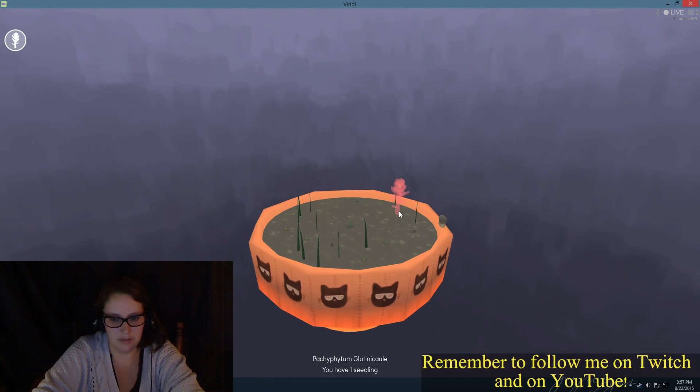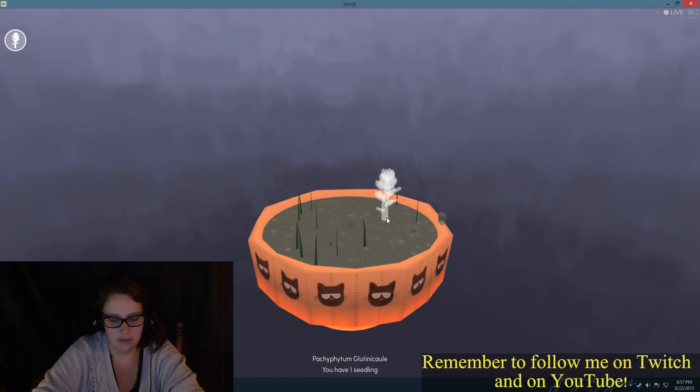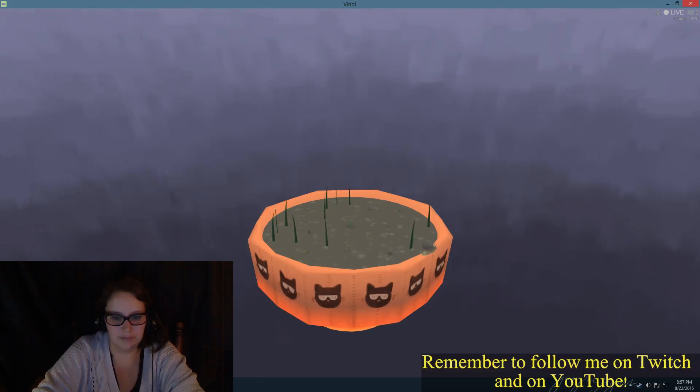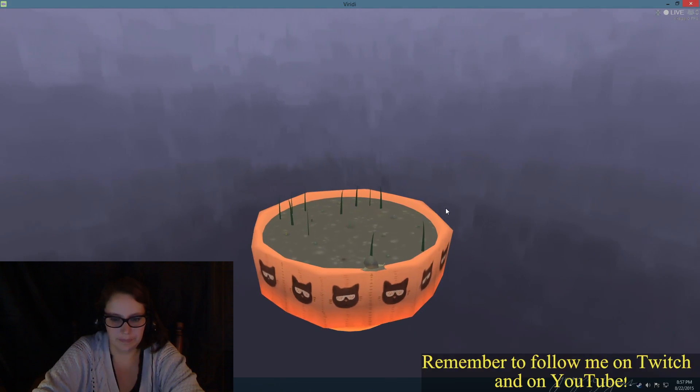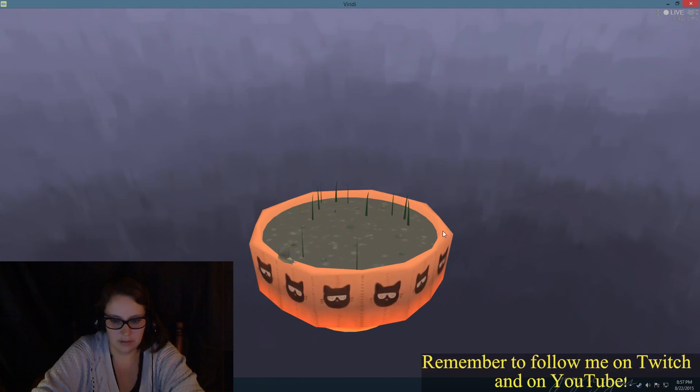I'll put him here. Maybe there. Where do we get the biggest? I want him to get big. Right there — that's where I'm gonna put him. Boom. Alright, let's see. Got my seedling here. This is him right there.